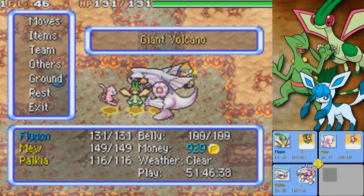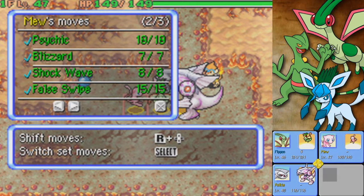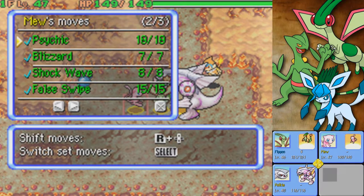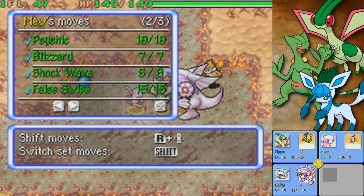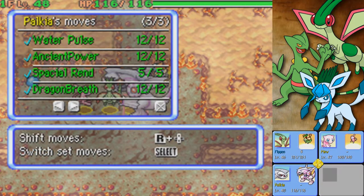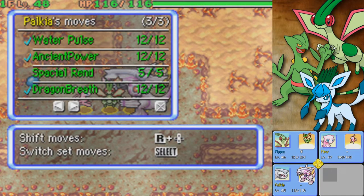Mew is not size 4, however Mew can learn any move in the game. This is its moveset: it does have Blizzard — I have like three Blizzard TMs — Shockwave, False Swipe which is a very strong physical move, and then Psychic for that good STAB. For Palkia, I want to disable Spatial Rend just so it's not spamming it the entire game.